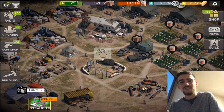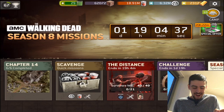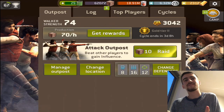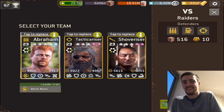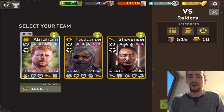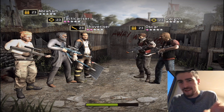You won't see your camp anymore. Go to the outpost, search for a match, and then double-tap on the gas button to start the mission — tap twice quickly. And that's it! You have these amazing new visuals.